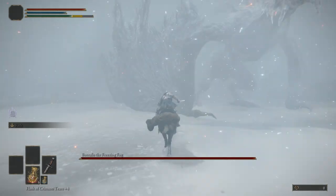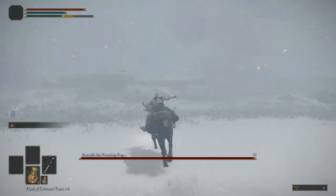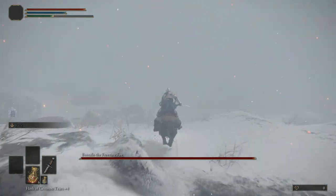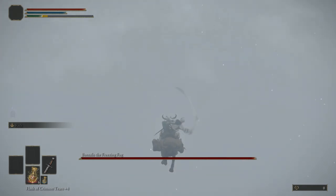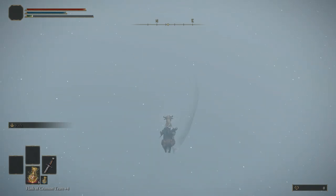As soon as you have struck him, turn left and head for the nearby cliff edge. You'll now have to double jump off the cliff, but make sure to perform the second jump as late as possible, as this will allow you to avoid instant death from the fall. Don't ask me how.